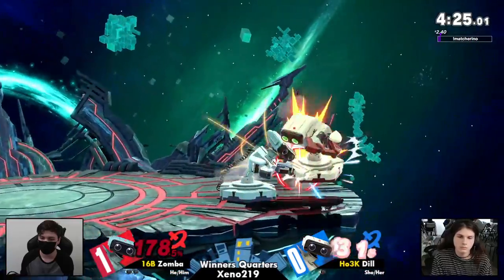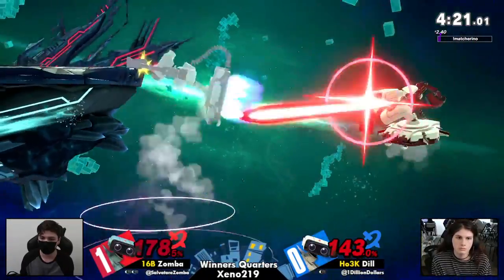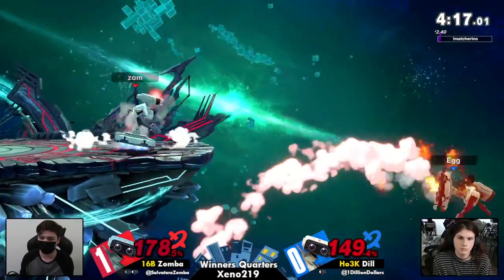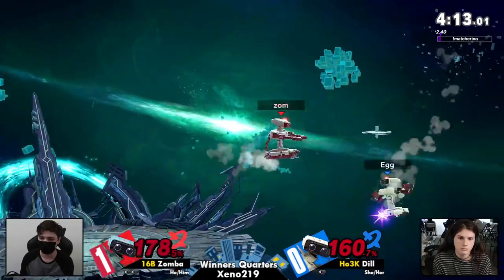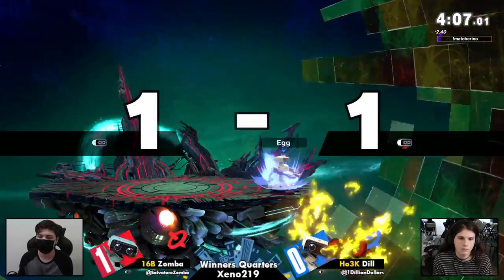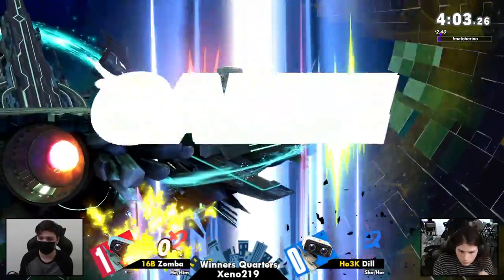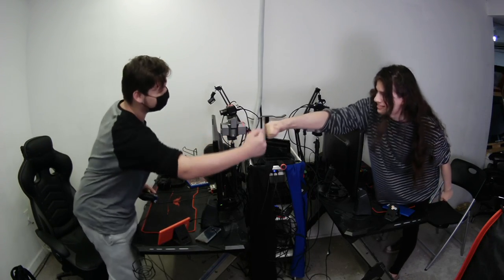He sussed out that air dodge, but didn't go for the down throw at 143. What could Zombo be looking for? Dil is really running out of fuel now, has to use the back air. No fuel, but it comes down with nair all the same as Zombo falls at 180. GGs. Well played.